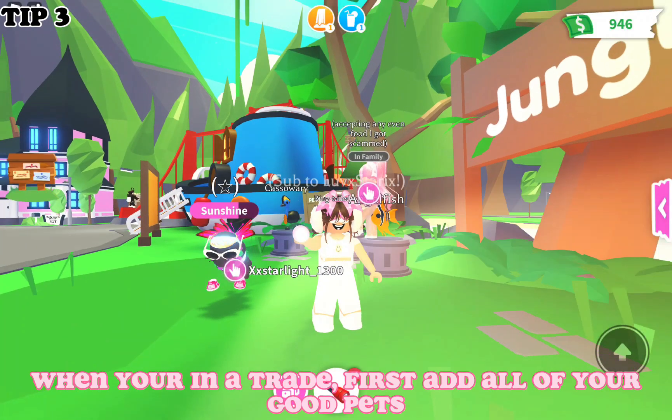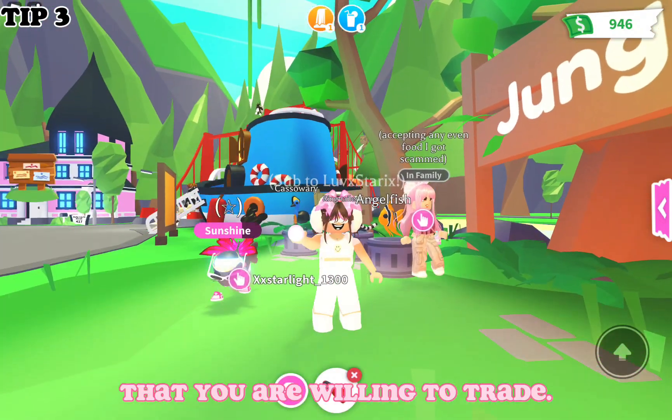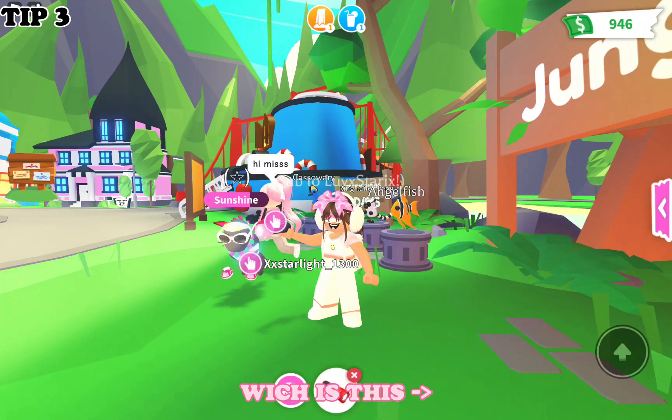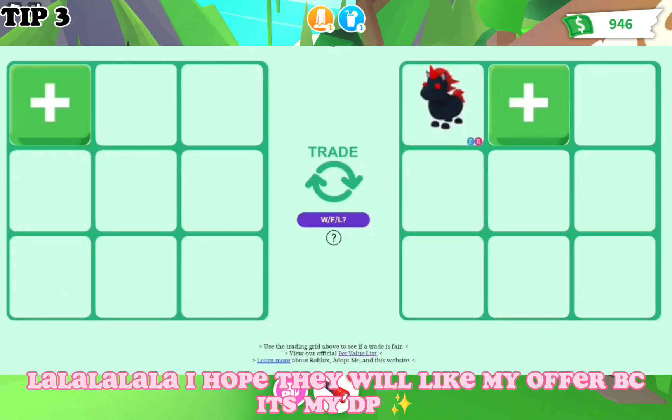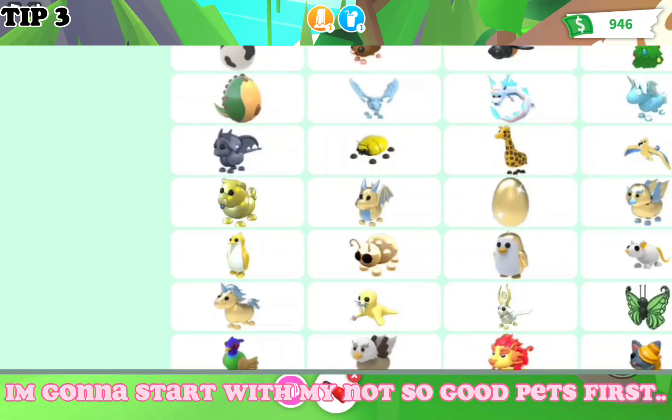When you're in a trade, first add all of your good pets that you are willing to trade. It will help you avoid one of the most annoying moments — like when someone starts with their not-so-good pets first before showing what they actually have.